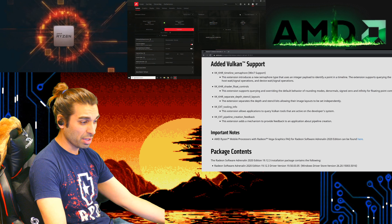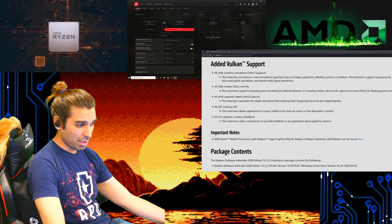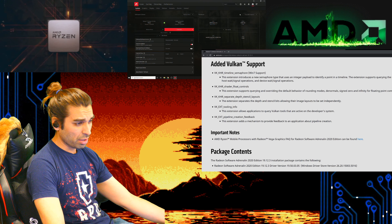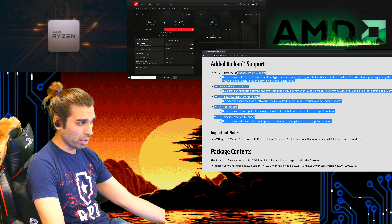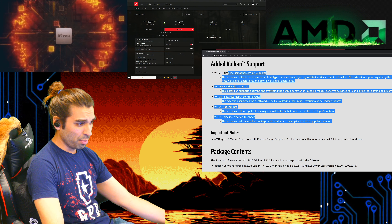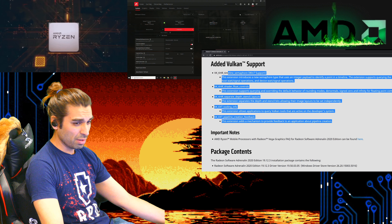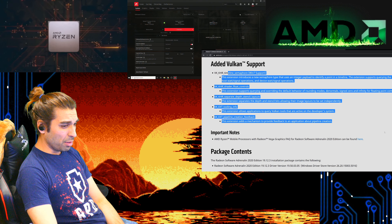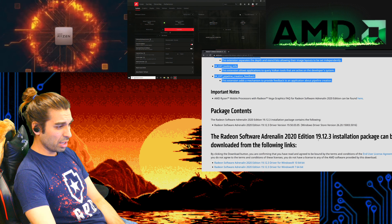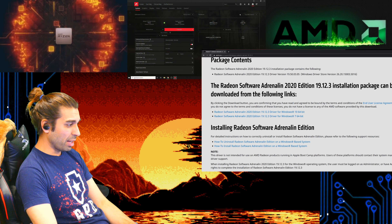Now let's look at what's added for Vulkan support, which is actually pretty exciting. When you look at the Windows 7 support, the shader float control, separate depth layouts, tool information, and pipeline creation feedback - these are all great things that stretch inside the depth of the Vulkan codebase. The extensions allow certain things to run faster, float behaviors of rounded models at zero and infinity points, as well as image layouts and Vulkan tooling.